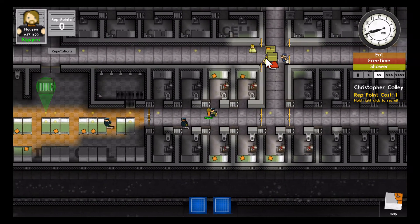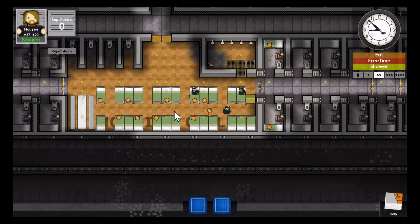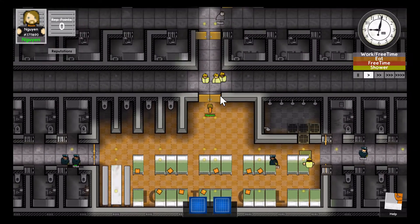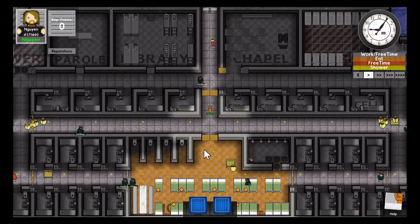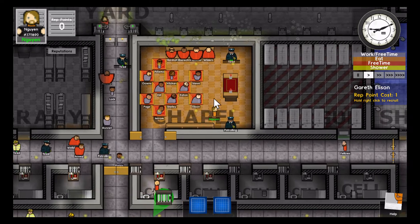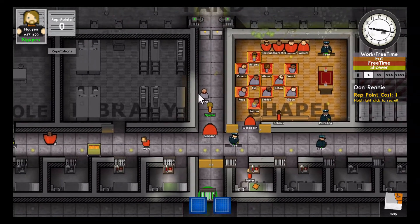Whenever you hover your mouse over a prisoner in this game, they actually stop in their tracks — I think it's because of the recruit mechanic, so it's easier to interact with them. I have no clue where we're at; it looks like a holding cell. I'm also noticing there are a lot of doors instead of metal detectors.